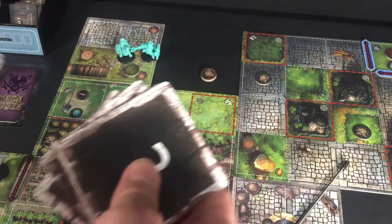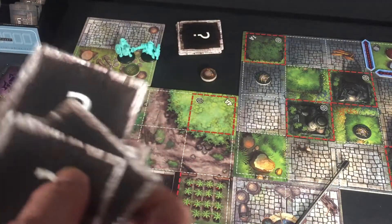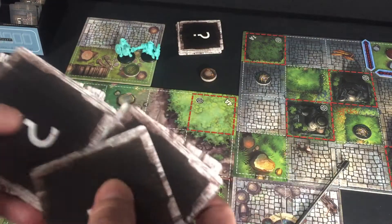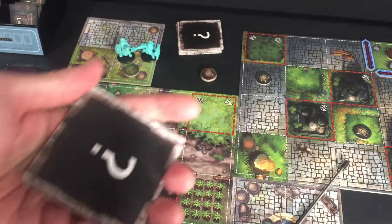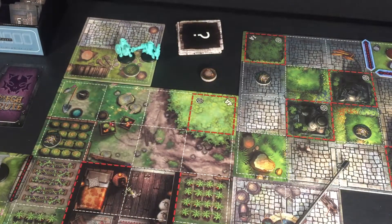We're going to take our three objective darkness tiles — those represent the keys — and mix those in with four regular ones, for a total of seven. Whenever we have to do this kind of setup, it always makes me a little nervous to do it right. If you're playing with a group and you do it wrong and make the scenario unwinnable, you never realize until it's too late.